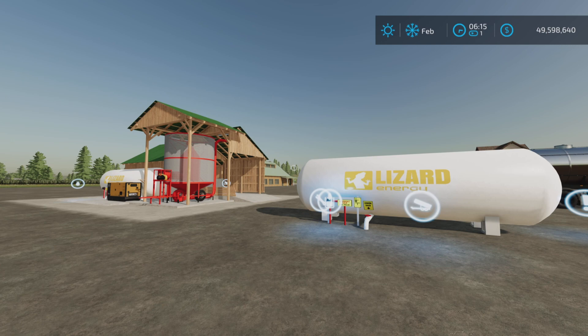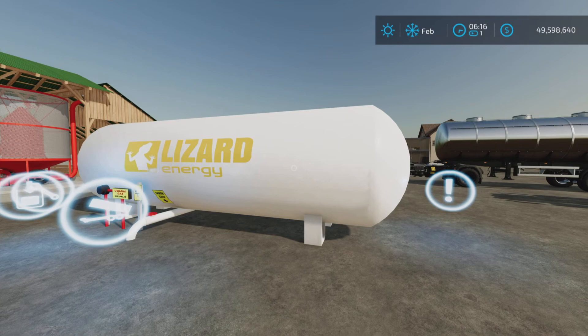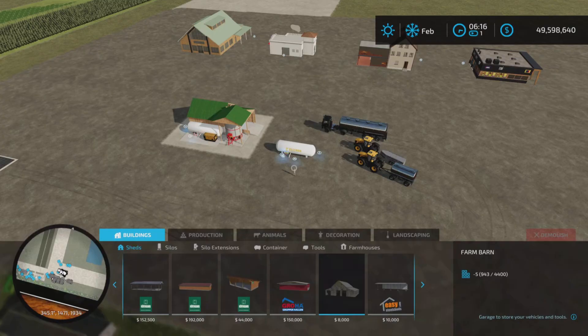Looking at what has been updated: the price of dry maize has been increased, and the gas tank capacity has been increased to 10,000 liters. I don't remember exactly what the capacity was before, but it has now been increased to 10,000 liters.